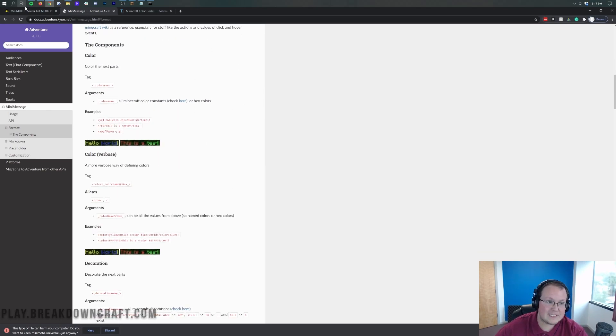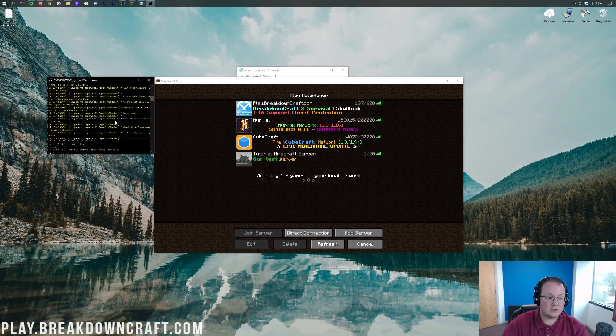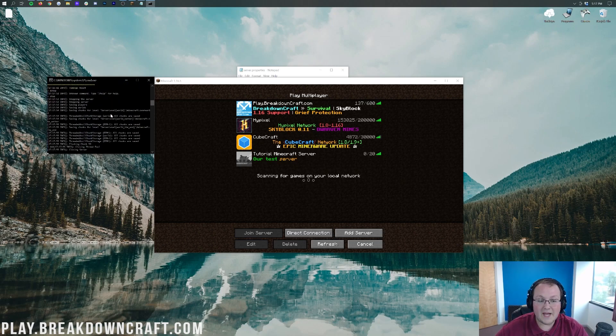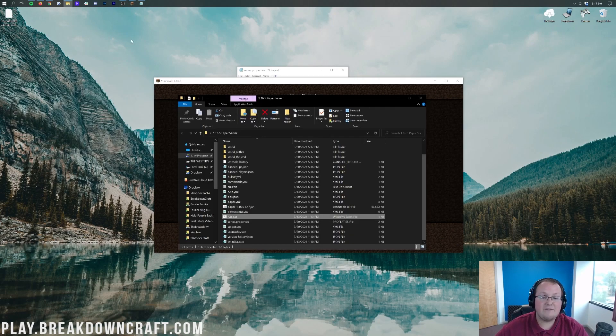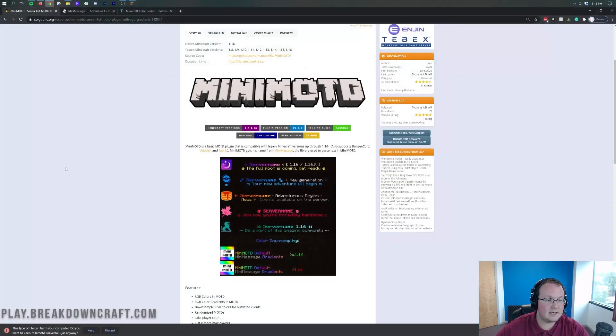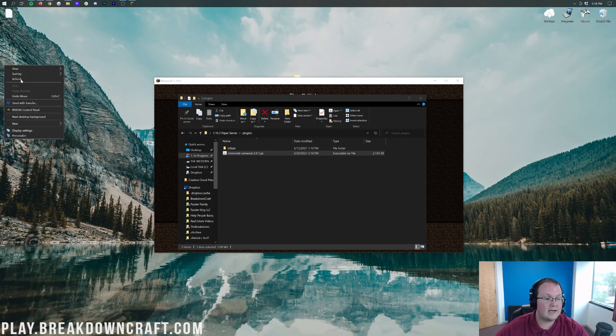I'm not going to be going in-depth with this today — I'm just going to show you how to install this plugin and give you a little overview. Let's go ahead and stop our server. We do have a Paper server here, so that means we can install plugins. If you don't have a Paper server and still have a vanilla server, this won't work for you. You need a Paper server — we do have how to start a Paper server linked in the description down below. We go ahead and drag and drop this into our plugins folder.